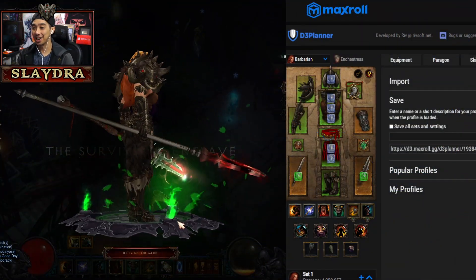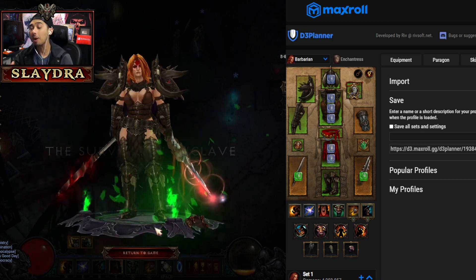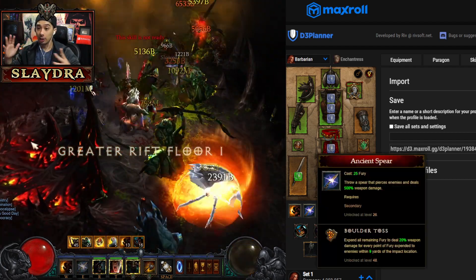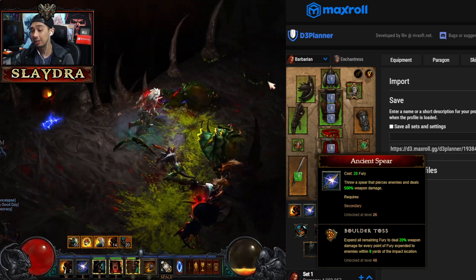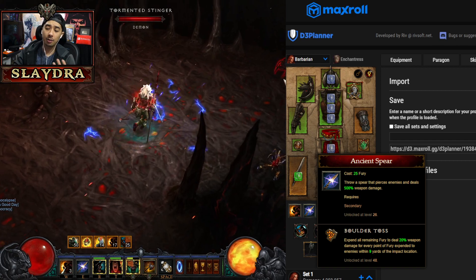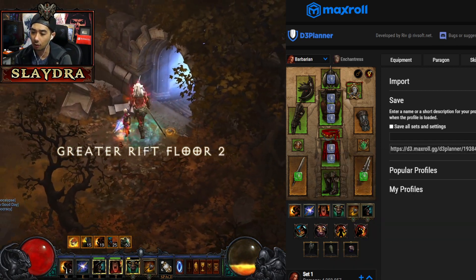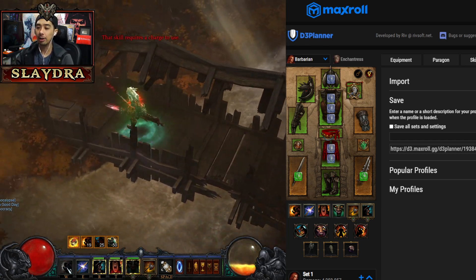Welcome back to the channel. Today we're going to be showing off the best barbarian build for the new throw barbarian, which is basically going to be all about Ancient Spear. Let's go over the gameplay as well as the build guide. All the gameplay you guys are seeing is equivalent to T16, which is a GR75. However, the build is capable of pushing at least GR130 as of right now on the live server.